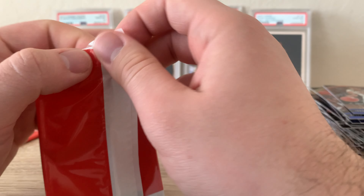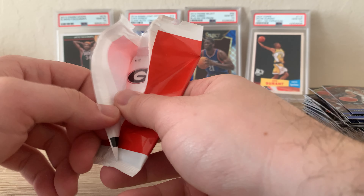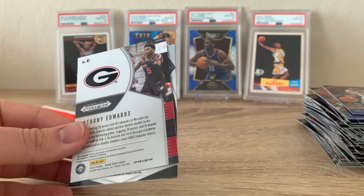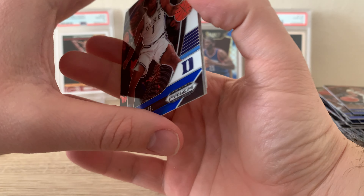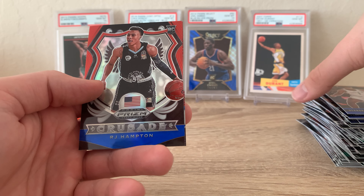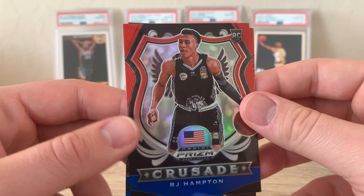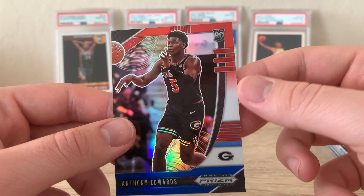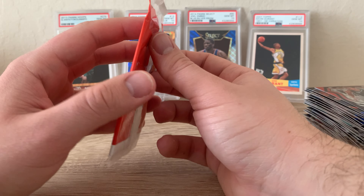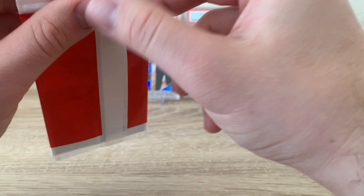On to our second-to-last of these red, white, and blue parallels — I wanted this to be a quick rip, no need to take too much time on a five cello pack video. Seems like the third card in the pack is pretty lucky for most of these. Vernon Carey Jr. — I honestly don't know too much about him — and a nice red, white, and blue Crusade RJ Hampton card, that's a nice looking card. And Anthony Edwards! Maybe we'll get lucky in the last pack and pull a red, white, and blue LaMelo Ball, but if not, for 10 bucks a pack, even 12 to 13 on eBay, I think you're getting more than your money's worth.